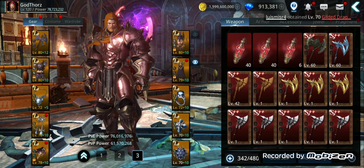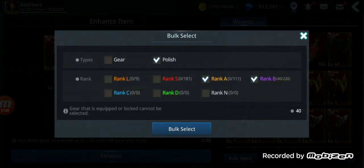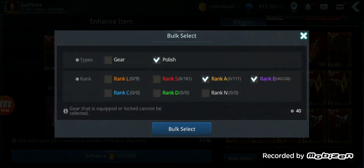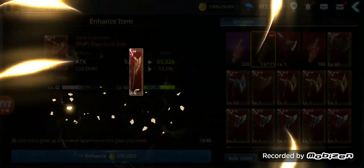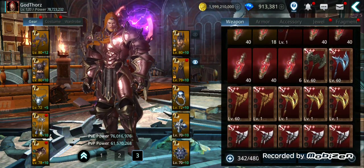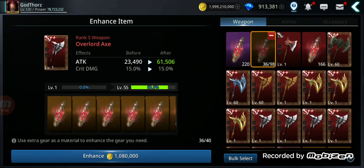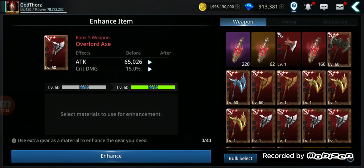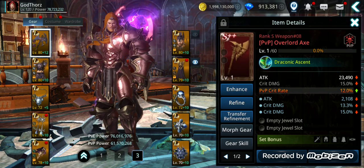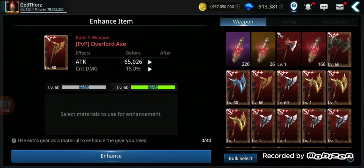Let's try some fusions using rank A polishes — make sure you bulk select only the rank you want. I'm going to try fusing PvE with PvP using that same trick and see if we get some good results.